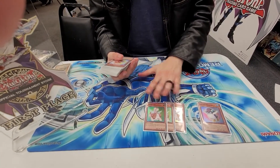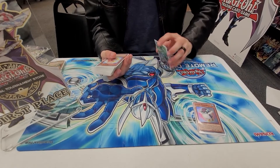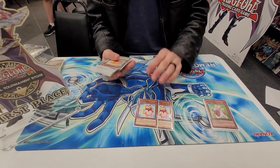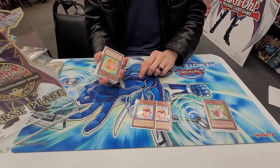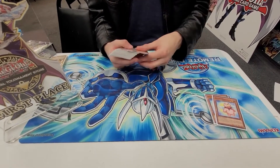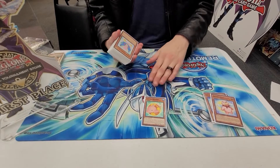Then we have three Dog — just your Stratos of the deck. Use Normal Summon or Special to search one, either an Edge Imp Sabers or a Fluffal card. And we have two Bear — he gets you the Toy Vendors, because pitching a Toy Vendor is nuts. You always want to have a Toy Vendor in rotation, so having two searchable Bear is really good.